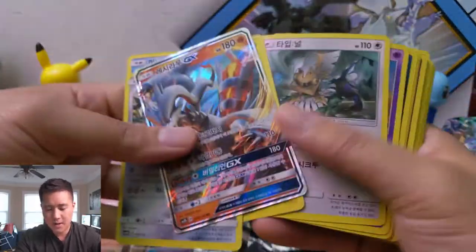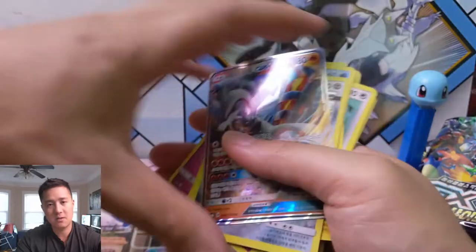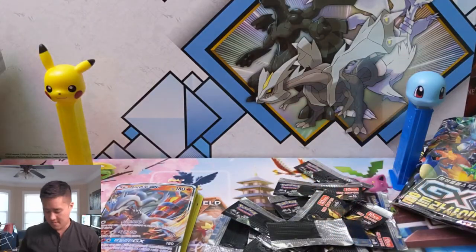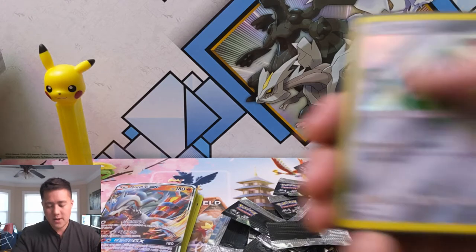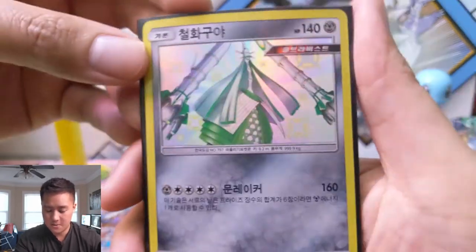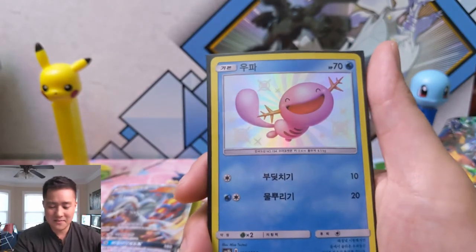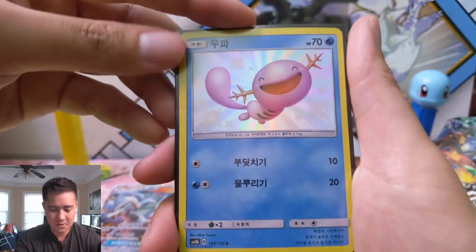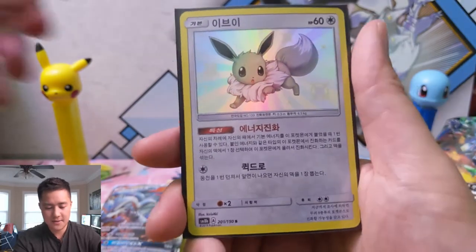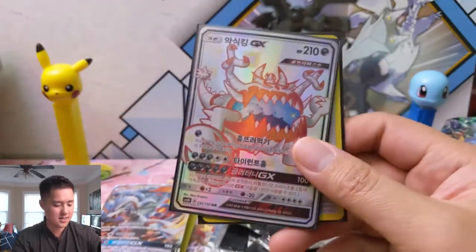Very good pack. Very interesting - we only got one GX, but that's okay. Because these boxes, they're not about the GXs anymore - they are all about the Shinies. And we got some really good ones. Let's go over it. We have Celesteela, which I do really like that art. Then we have Wooper - he's just loving life, so happy. What is he, like a tadpole kind of thing? I'm not sure. And then Eevee - gotta love Eevee, even though I'm not crazy about the shiny, always happy to pull it. And then Guzzlord SSR - such a cool card.